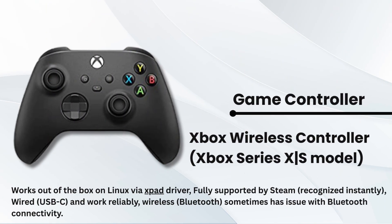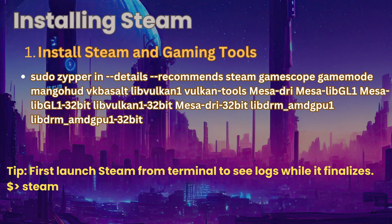Regarding game controllers: the best, most compatible game controller for Linux is the Xbox wireless controller. Xbox Series X and S models work out of the box on Linux via xpad drivers, fully supported by Steam, recognized instantly. Wired USB-C works reliably. Wireless Bluetooth sometimes has issues with Bluetooth connectivity. Now, installing Steam: install Steam and gaming tools by running the command zypper install --details --recommends and this list of packages.